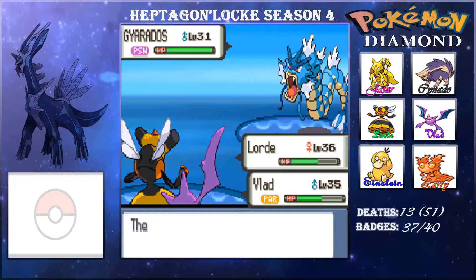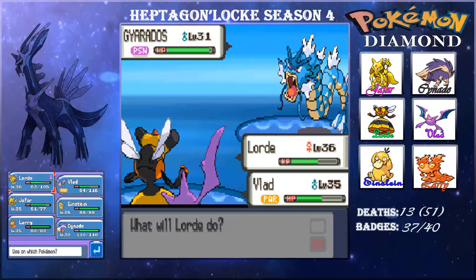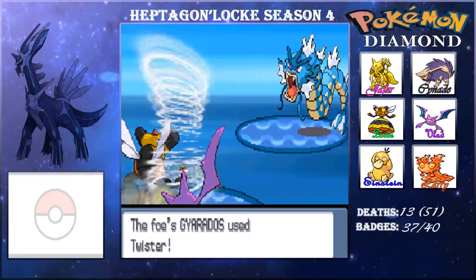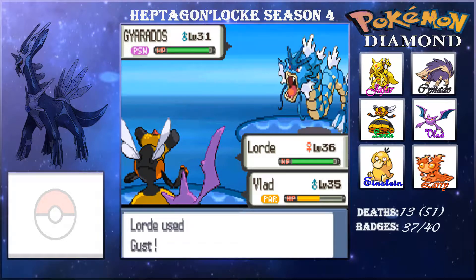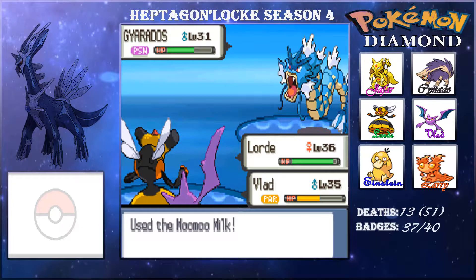This double battle was a little difficult — they had a Girafarig which was kind of scary, so we switched out and just poisoned it. I'm going to get Charge Beam but I believe no one on my team can learn an Electric-type attack, which would be great. I feel like I'm going to sneeze.